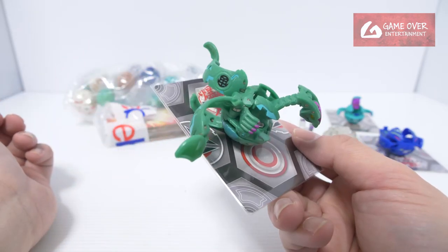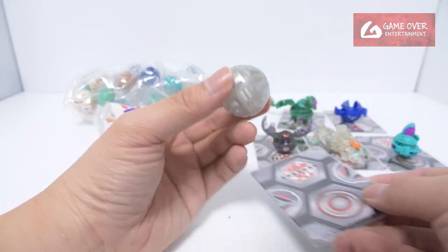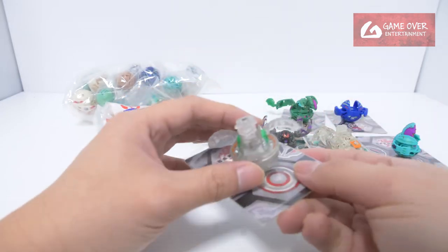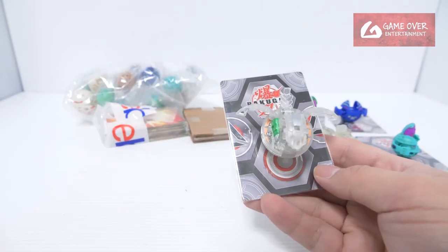A Buckle Flip Pentus. Is it a Clear Limerless? Oh no, it's an Alpha Percebo. I think it's a Buckle Crystal — for this type of plastic, it's a Buckle Crystal. Buckle Crystal Alpha Percebo.